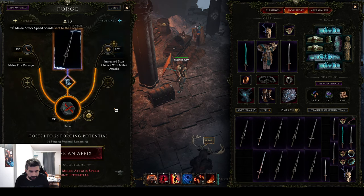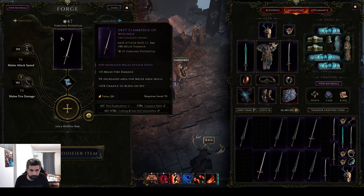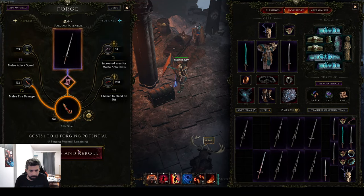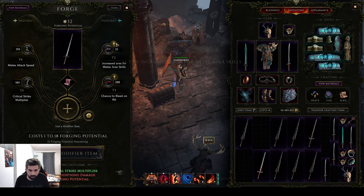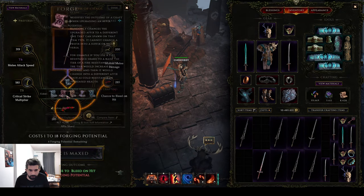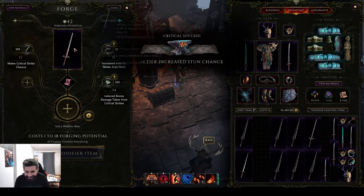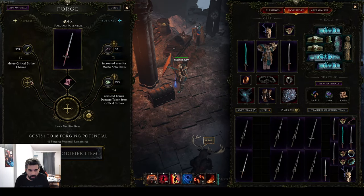We definitely need to hit removal here. I'm gonna leave the bleed there. Let's level up this one first. Stun sounds good. This one has reduced melee crit already — very, very good. What do we want to go for here?